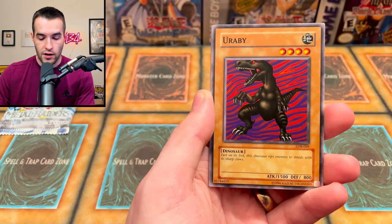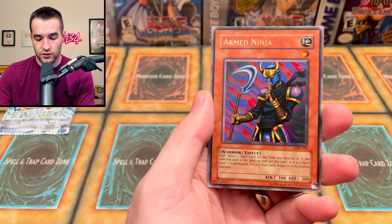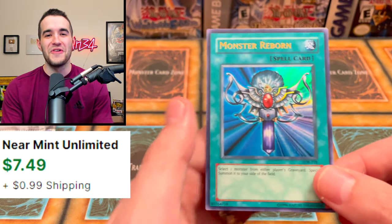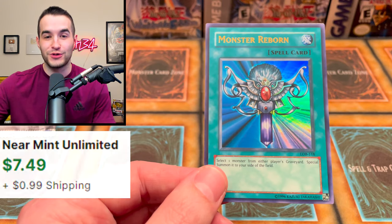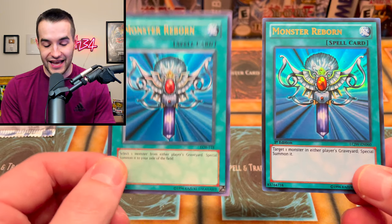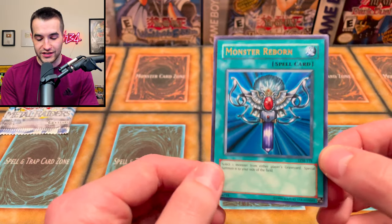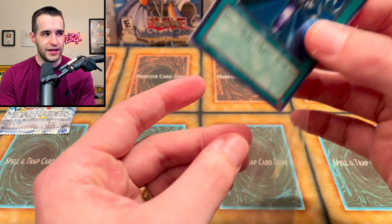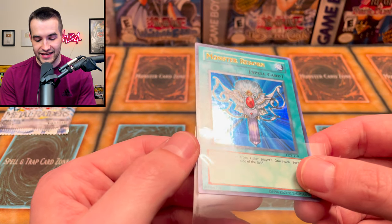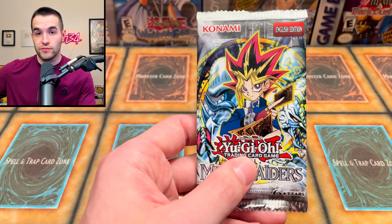We're saving Metal Raiders for the end. Legend of Blue-Eyes White Dragon pack — will it be Blue-Eyes White Dragon, Dark Magician, Red-Eyes Black Dragon, or Exodia? We pull Ogre Grotto #1, Fire Grass, Ray, Temperature, Sandstone, Umi, Uraby, Forest, Arm Ninja. The rare — and the final card: Monster Reborn! So not only did we pull ultra rare Monster Reborn in Joey's World, but we also pull Monster Reborn here in Legend of Blue-Eyes.